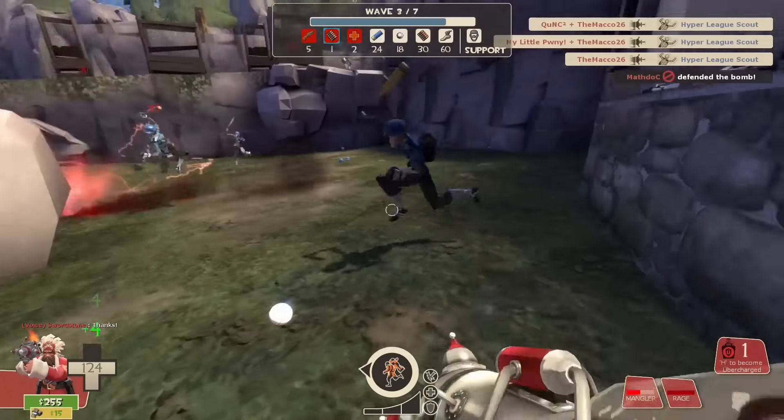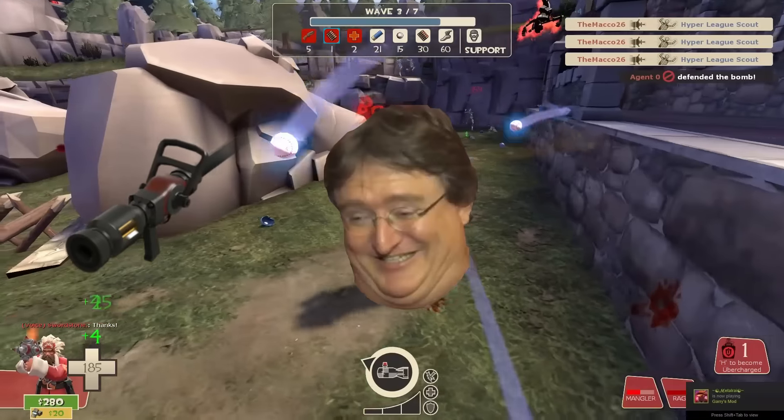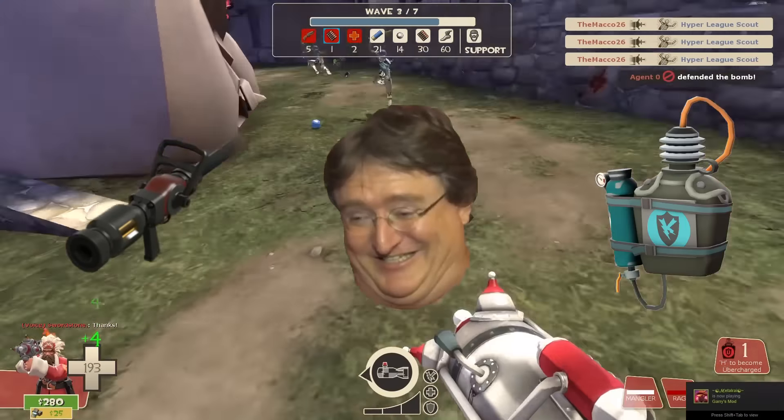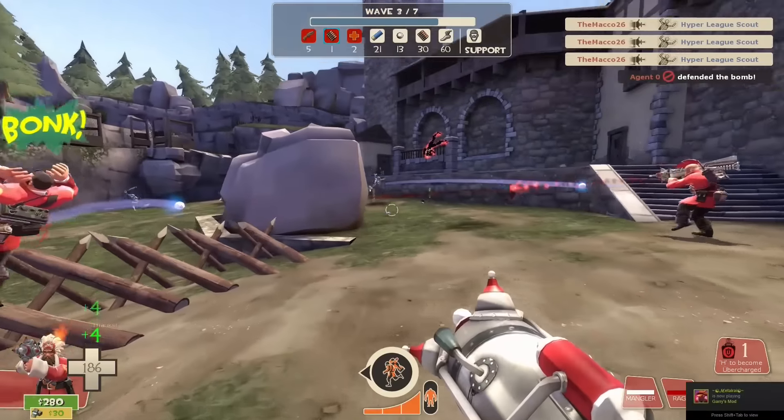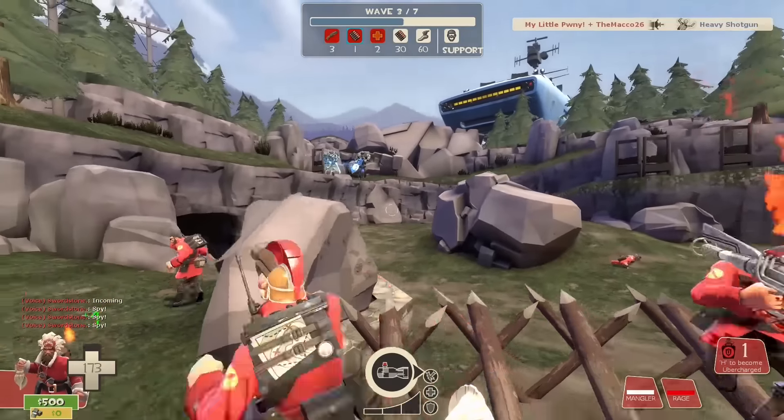You sacrifice the crits ability of the weapon — no Kritz Medic, no random crits, no crits canteen. This luck might hurt, but not so much if you don't have a Kritz Medic in your team, which we hadn't in the first place.